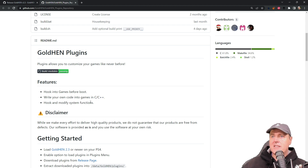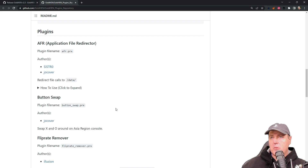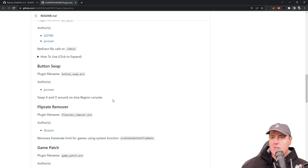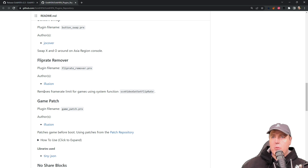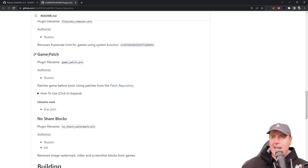Developers can do things like hook into games before boot, write their own code into games in C and C++, and hook and modify system functions. Since this was just released, there are already some plugins available to get us started. There's an application file redirector for redirecting game video clips, background music, and similar files. There is also a button swap to swap X and O on Asia region consoles, and a flip rate remover that removes frame rate limits for games.